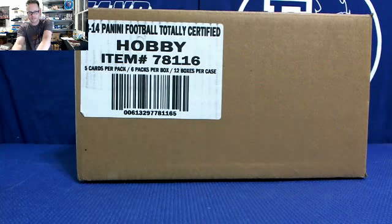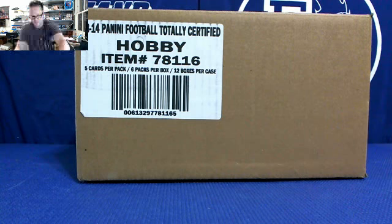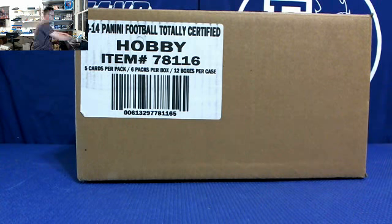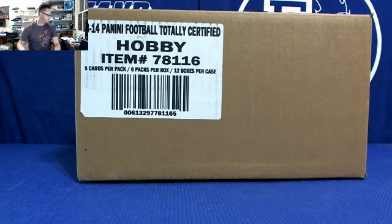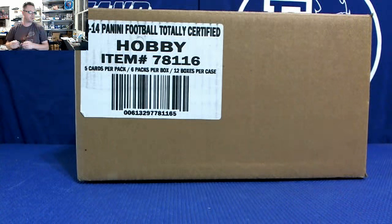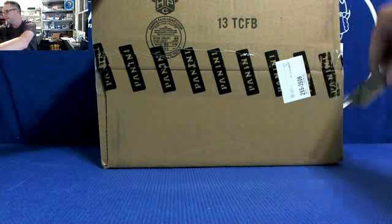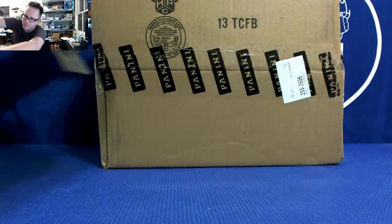So we've got a 12-box case right now. I'm going to open the case up and number all the boxes 1 through 12. We have to have a set order that the boxes are going to go in, so all the hits get allotted to the right people. There's no switching them around in the middle of the break or anything like that. Do that first, and then we'll draw our first set of teams.